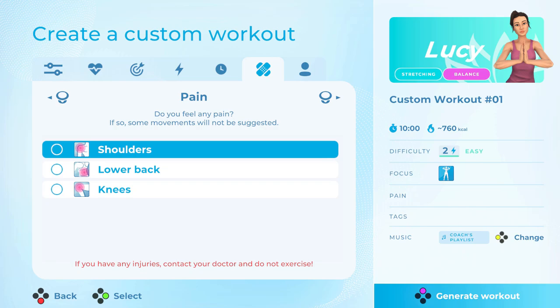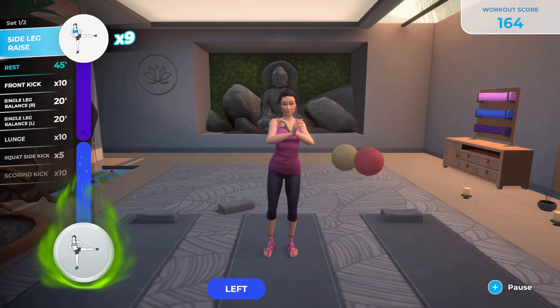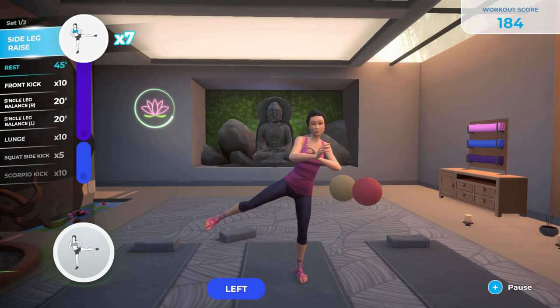Next is a pain setting. If you have issues with your shoulders, lower back, or knees — which are three common injury or pain areas — you can select them and it alters the exercise selection to ensure that you don't use these parts, or it will use them very sparingly. This is a lovely feature especially for knees and lower back, albeit it is a bit of a shame that they don't go into more specific areas or sides.